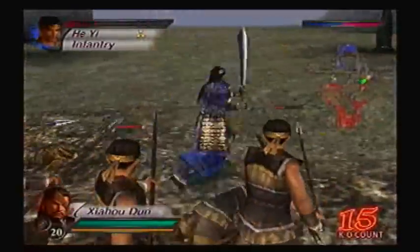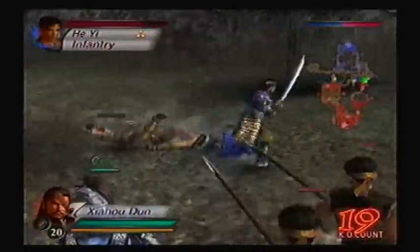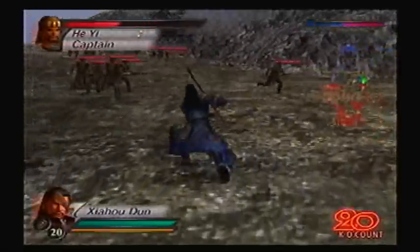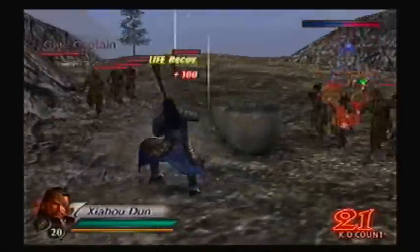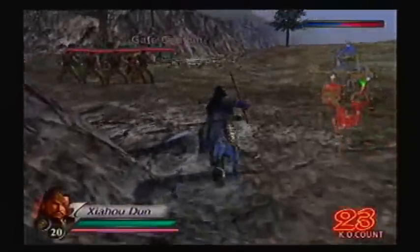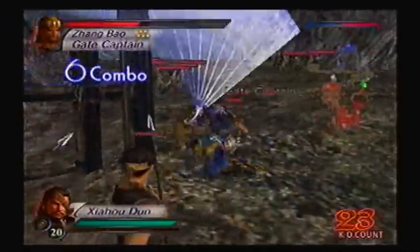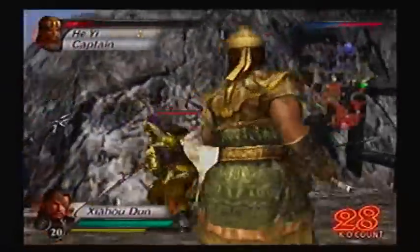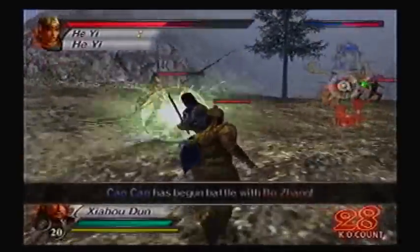If I remember correctly, the Musou Wine and the Dim Sum are in the exact same locations as before. I didn't find one of the items last time because I was sticking to the circle when I really should have gone just a little bit past it. Ah, there's the Musou Wine — I missed it the first time. There's also Officer Hei Yue, so I'll deal with him.